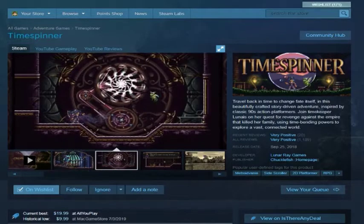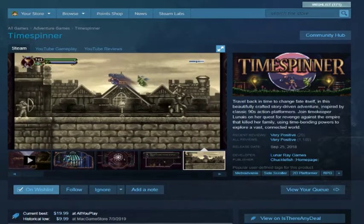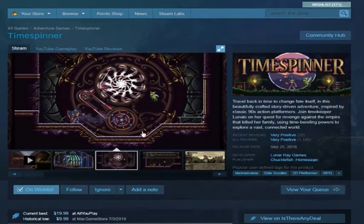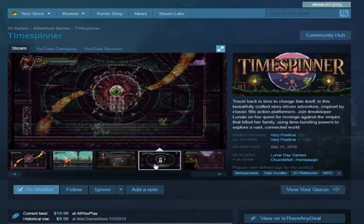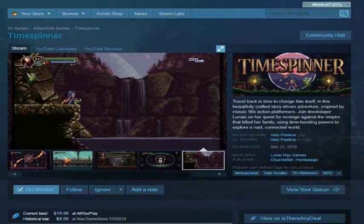Time Spinner — I know this one because it came out before Bloodstained: Ritual of the Night, which is the Metroidvania made by Koji Igarashi, the actual Castlevania guy. He's made two games — one classicvania and one Metroidvania. So before those were released, Time Spinner was basically the Metroidvania of the moment, and its mechanic is controlling time. You reverse time to wind clock gears, almost like Blinx. I had it more as a recommendation for a friend.